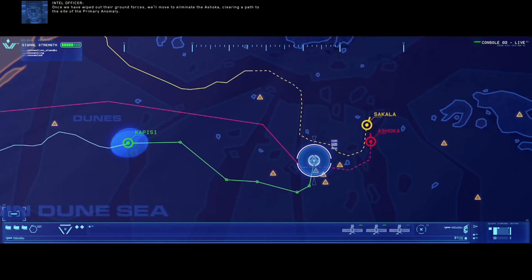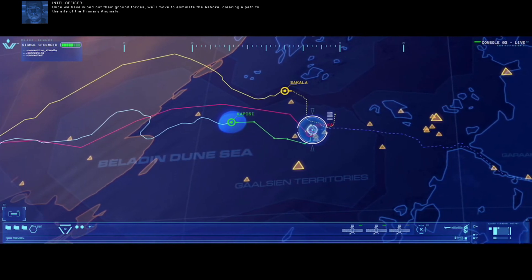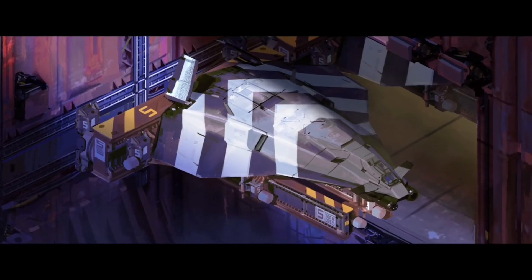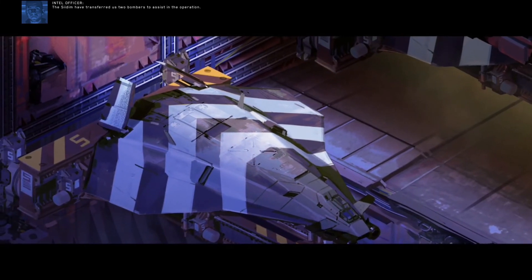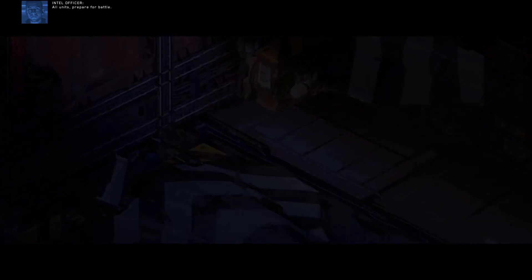Having relocated to a wide debris field deep within the Baladin Dune Sea, the Ashoka appears to be conducting much needed resource operations. The Sakala will maneuver to the north and draw the Ashoka away. The Kapisi will then strike directly at the enemy resourcing operations. Oh, this is not the episode I thought it was. Once we have wiped out their ground forces, we'll move to eliminate the Ashoka, clearing a path to the site of the primary anomaly. The Sedim have transferred us two bombers to assist in the operation. We got bomber tech finally.